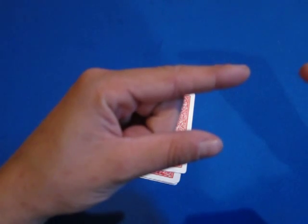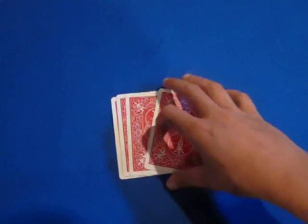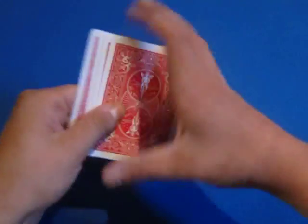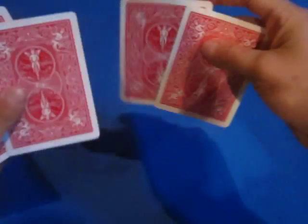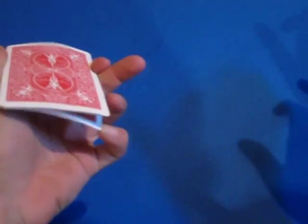You need to know how to do an Elmsley Count. So what you're going to do is talk to your audience about how you're going to attempt to turn the aces over in an interesting way.